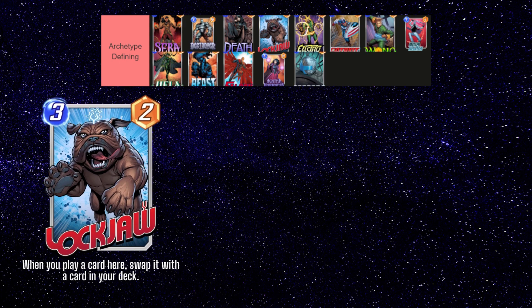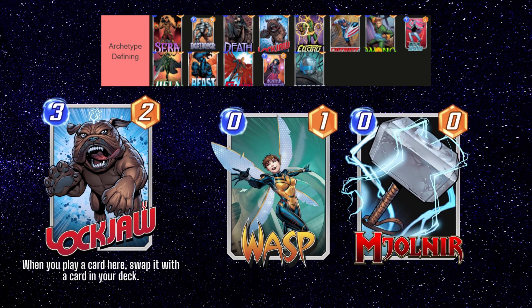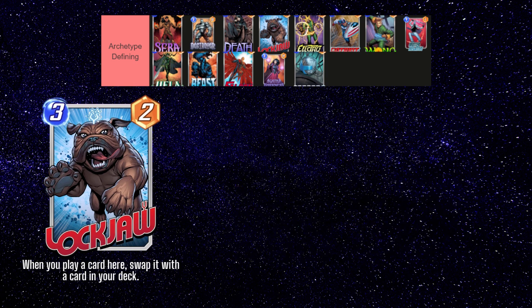Next we have Lockjaw, which is one of my favorite cards at the moment. There are a few different types of decks that use Lockjaw, but you generally want to build a deck with some very cheap cards to throw into your Lockjaw lane, and some very big cards to pull out of your deck. Cheap cards like Wasp and Thor's Mjolnir are probably the best cards to throw into Lockjaw. Feel free to experiment with some strong 0, 1, and 2 drops, combined with whatever 5 and 6 cost cards you may have in your collection.